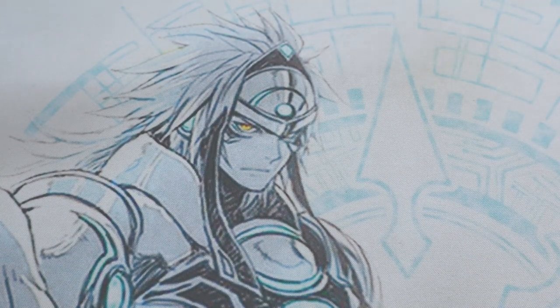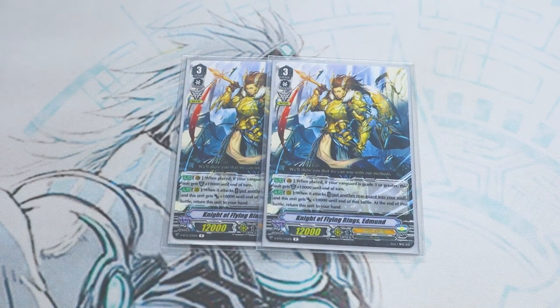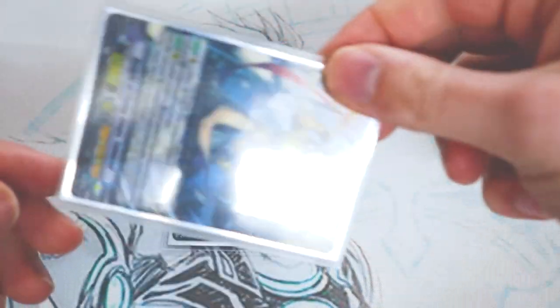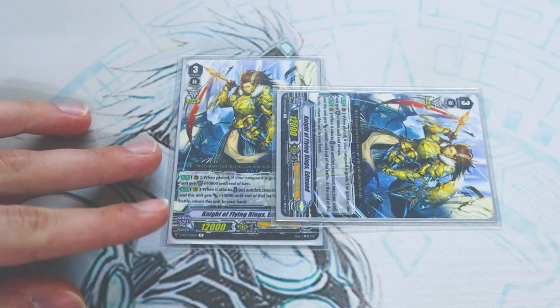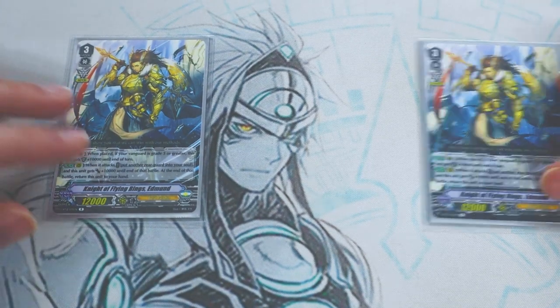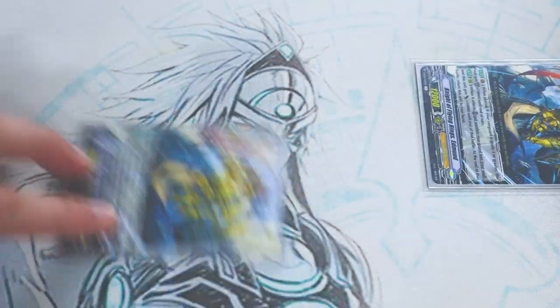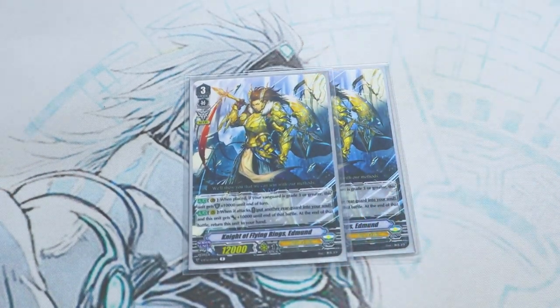Next up for grade 3s, I'm running two copies of our Agravale clone: Knight of Flying Rings, Edmund. Edmund's first skill is when placed on the Guardian Circle — if your Vanguard's a grade 3 or greater, this gets 10k shield, so you don't have to worry about having too many grade 3s in your hand. The second skill: put a card into the soul, this gets 10k, and at the end of the battle that it attacked, you bounce it back into your hand. Agravale has the exact same skill, so it's a great call target during the battle phase and fills up your soul.